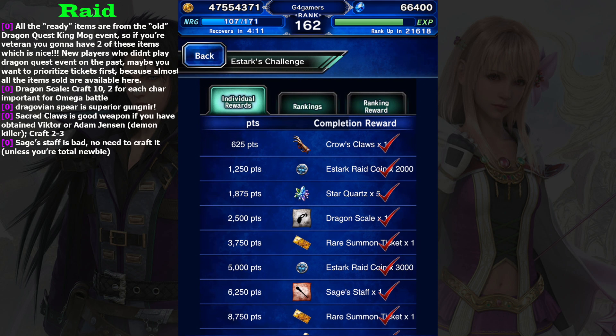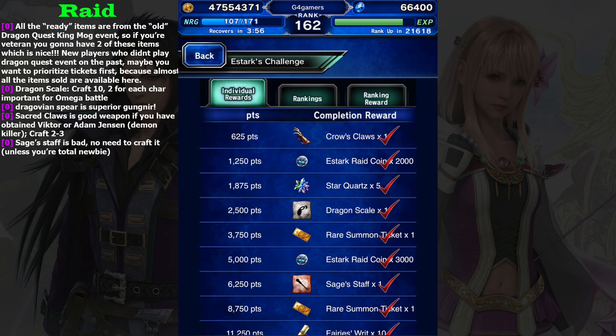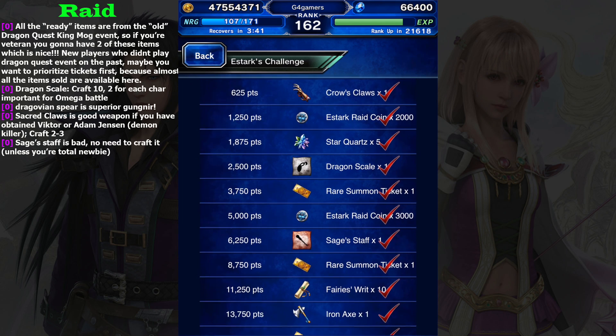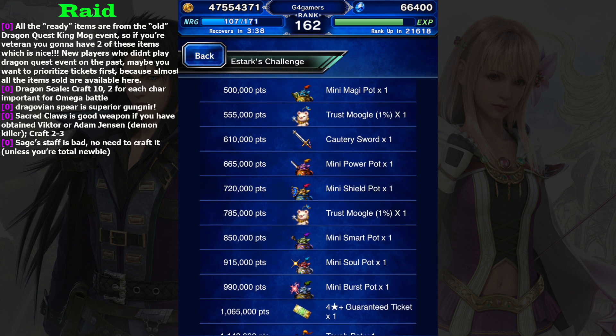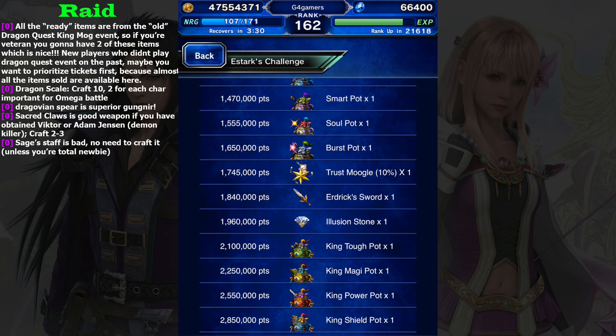Basically on this raid event you get all items from the King Mode event. So like this one, Cross Glow is the item which King Mode sells. So if you do this event right now, you don't need to do the Monster Carnival King Mode event again if you are a new player, because you already get the rewards like Cross Glow, Andask, and even Edric Sword and Country Sword. Country Sword and Edric Sword are really good weapons.